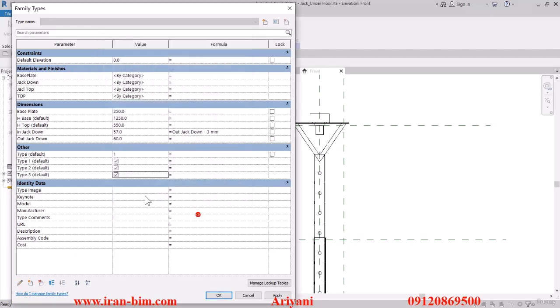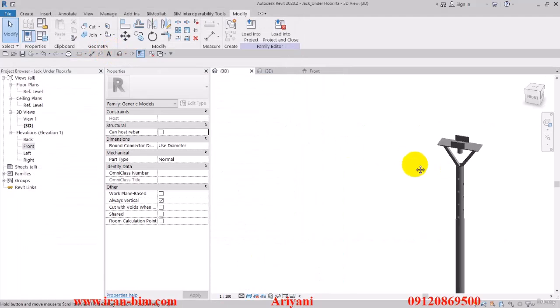I'll do the same for Type 3 as well. In the formula section of Type 1 I'll put in: if Type equals 1. Then for Type 2: if Type equals 2, and equals 3 for Type 3. If I change the value you can see it take effect.